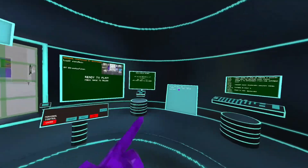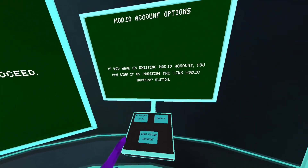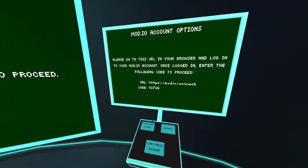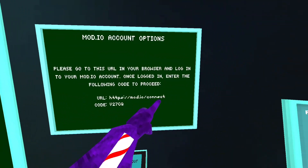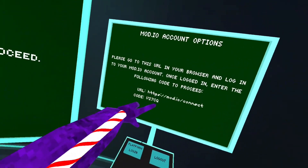Once you've logged in, then you go to this. You press log out and then link mod.io account. Then in your browser, you need to type in this URL. Then you're going to type in the code that it gives you right underneath it.